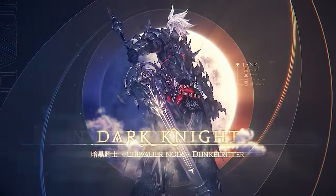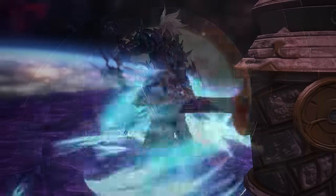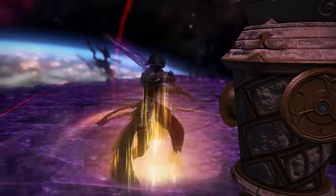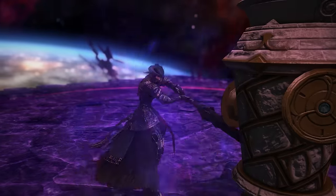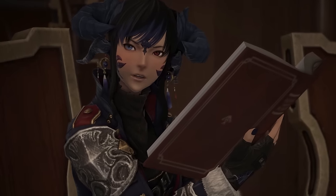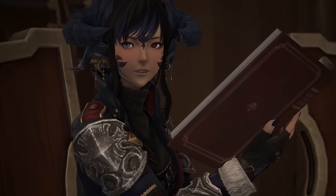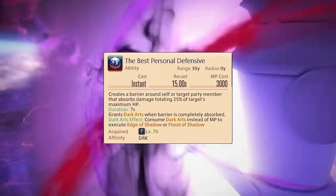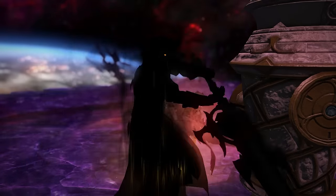Then we have the best tank in the game — Dark Knight. Dark Knight's rotation is easy, they're all easy rotations, okay? It's a tank, not a DPS. Dark Knight has no sustain, but they do have the best mitigation of all the tanks in most cases, and deal the highest burst damage, which will make your party members with raid buffs very happy.